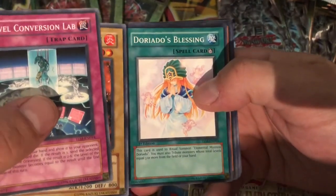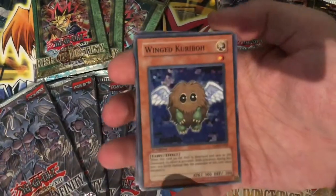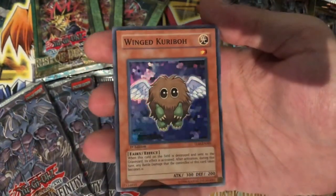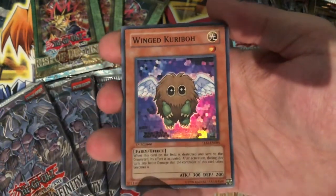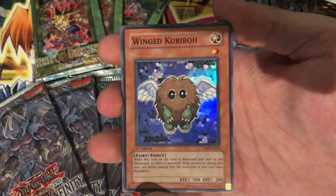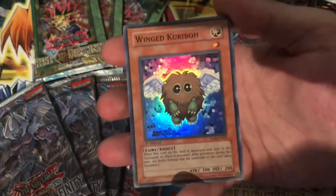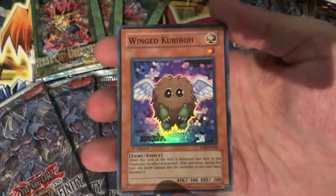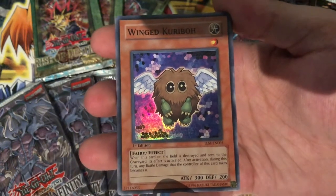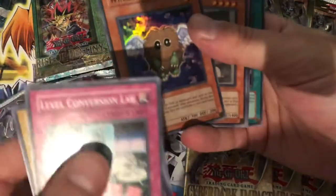Elemental Hero Doritos's Blessing — or Doritos, as many of you might know her. Eerie of the Water Charmer. Oh — awesome! That's what I was actually hoping for. If you're going to get a super, Winged Kuriboh — awesome! I'm not even sure if I have a first edition super rare Winged Kuriboh. I've been looking for the ultimate but just haven't gotten around to picking it up. We have our first foil! When this card on the field is destroyed and sent to the graveyard, its effect activates: any battle damage that the controller of this card takes becomes zero.